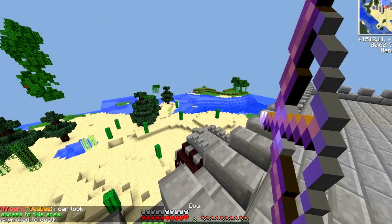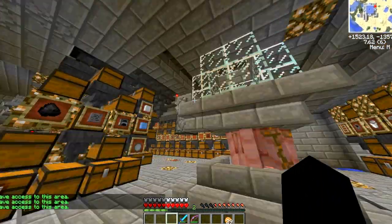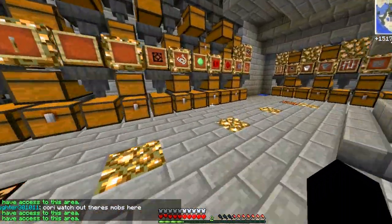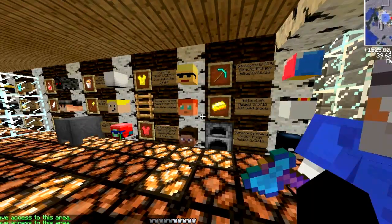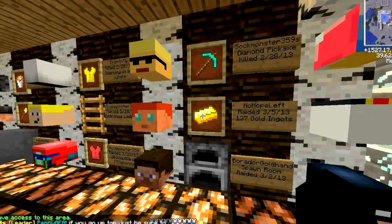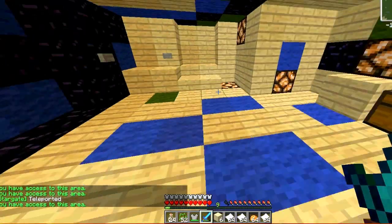We had archer towers and defended walls, iron golem spawners, an intricate item sorting system that filtered out all stackable items, villager trading, a big trophy room that commemorated a lot of our raids, more beacons than we know what to do with, and stargates that allowed us to travel all the way around the world.